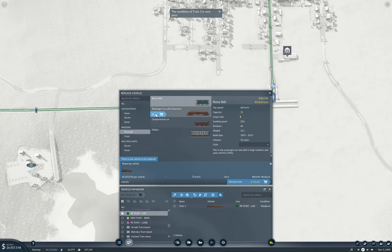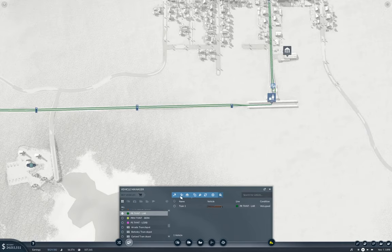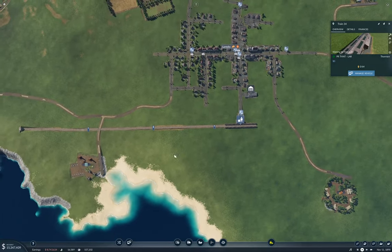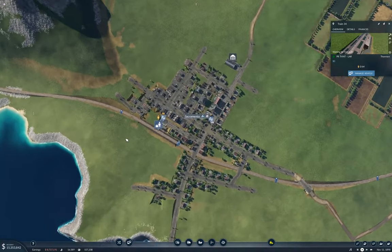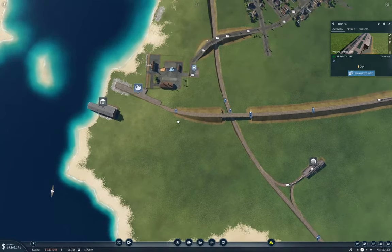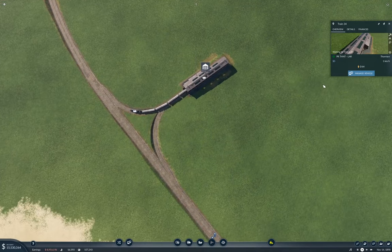We'll grab clerestories and go up to 64 capacity. And we will duplicate that twice. The reason for that is it's a fairly long line, and I want to make sure we have enough capacity to do something useful with it. We're trucking along there — we have a train exiting here.